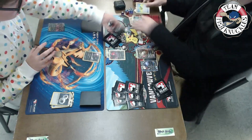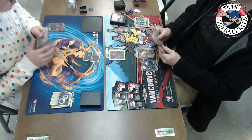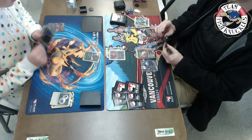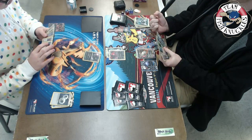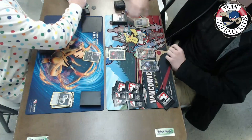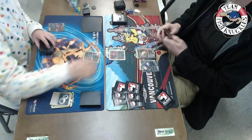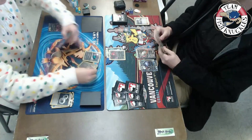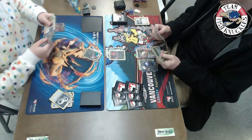Kenton puts a dark energy to his bench Darkrai. He has a Flareon but decides not to put it down. 30 damage is dealt to that Zorua. On Brandon's turn, he has an Olympia which doesn't seem very good. A Zorua comes down.